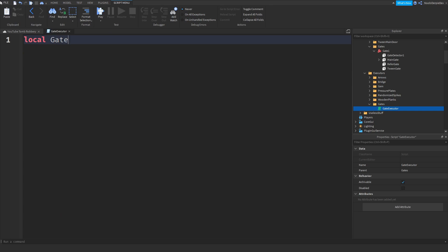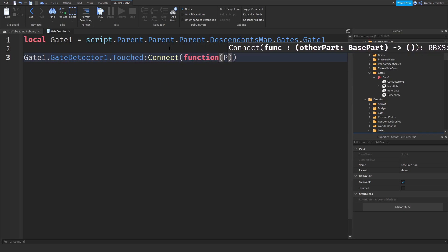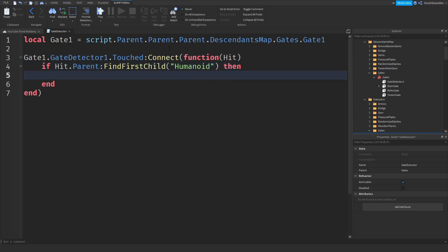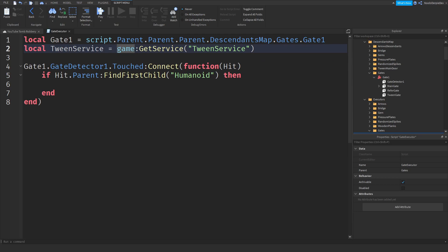Now we can do 'local gate1 = script.Parent.Parent.Parent.DescendantsMap.gates.gate1'. Then 'gate1.gateDetector1.Touched:Connect(function(hit)'. If 'hit.Parent:FindFirstChild("Humanoid")' then we do the tweening. 'local tweenService = game:GetService("TweenService")'. That is the service to move things.